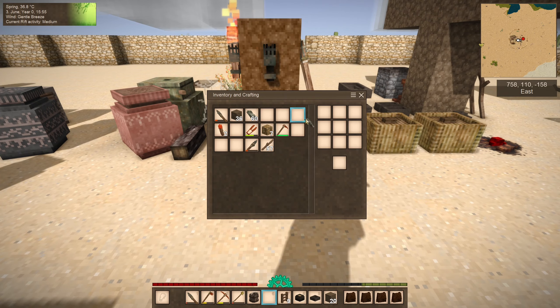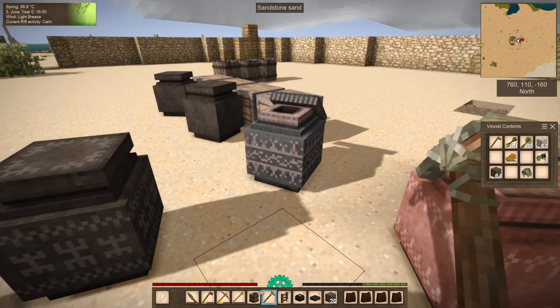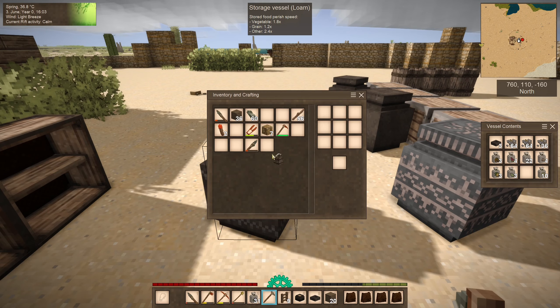There we are. Let's get over there and fix this farm. Oh, and maybe even bring a few more seeds too while we're at it. Where's my seed vessel? Here we go. Let's do flax - everyone loves flax.